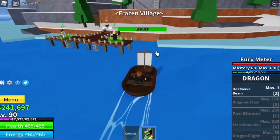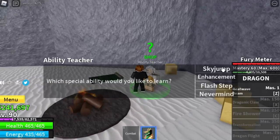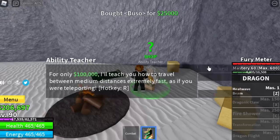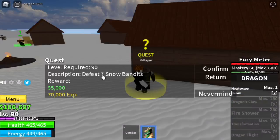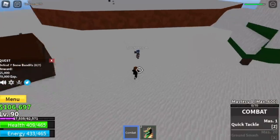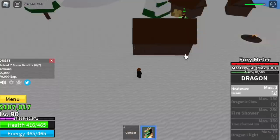That island is the Frozen Village. In the Frozen Village, you can buy the Sky Jump, the Enhancement, and the Flash Step. After buying those, start your quest by defeating the Snow Bandits. To level up here fast, lure them all inside a house — that house right there.